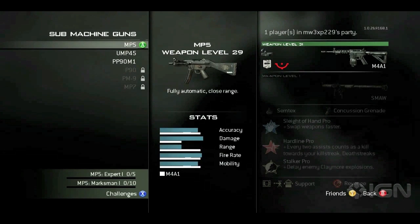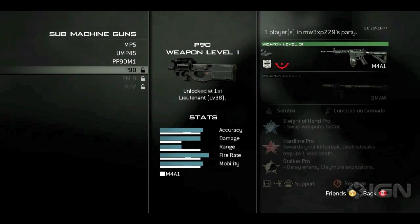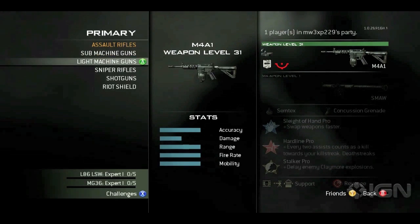Okay, submachine guns — the MP5K. This looks exactly the same, same perks too, same guns. On the right side it looks like they're creating a new class but they've got an older one on the right side. The UMP and the PP90M1. No more currency in multiplayer — I like that. It's just straight-up unlocks.